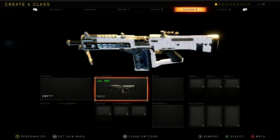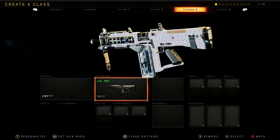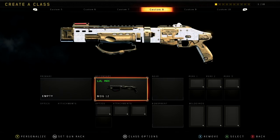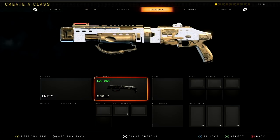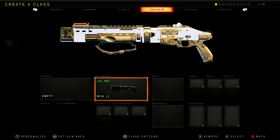Then we got the S12 — this one you have to do headshots for, and man, will I tell you that was a grind. The hip-fire spread and the regular spread on it is so insane. Even when I felt like I was aiming at their head, it did not register a headshot. So that actually took a while. It does look pretty nice though — the MOG 12 looks really nice diamond too. The gold finishes and gold touches around it really look like a cleaned-up gun.